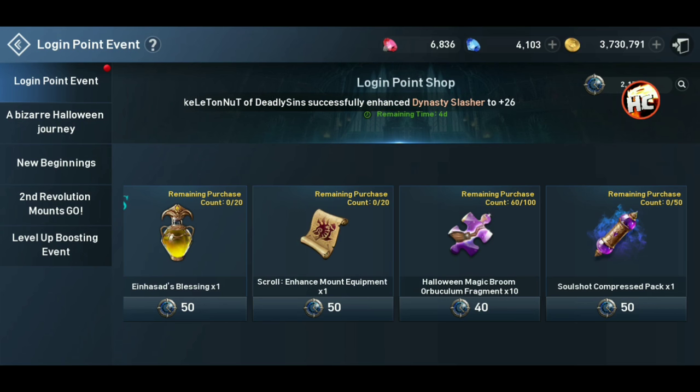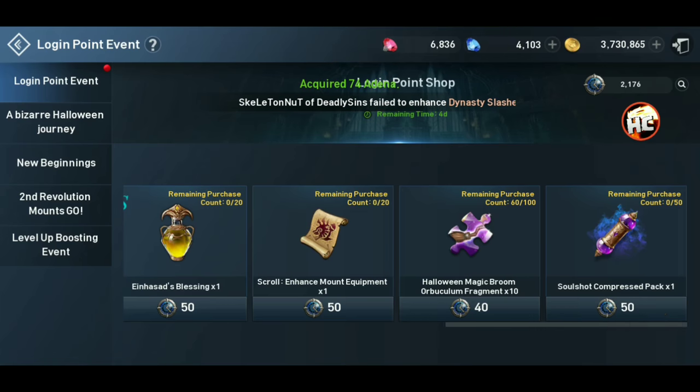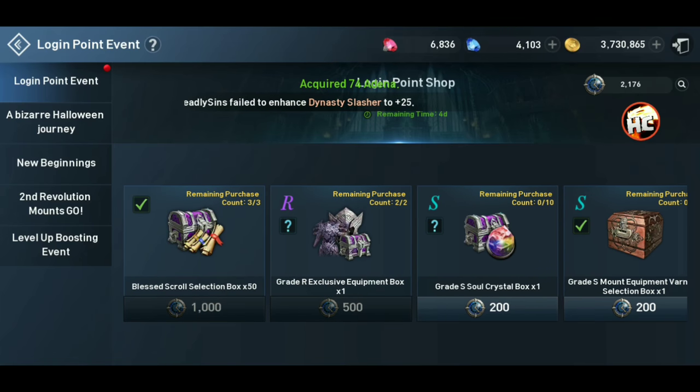So if you can get through the event, you'll need to buy 60 of these. If you can only get through the first section, you can buy 10 and still get the broom free to play — it doesn't cost you anything other than being logged in and getting these rewards. You obviously want to get the Bless Scrolls — that's really important.